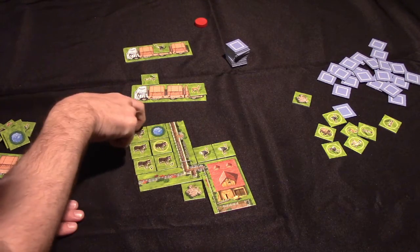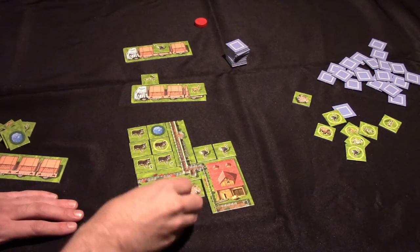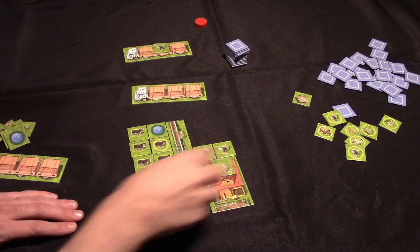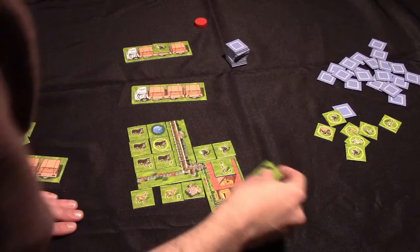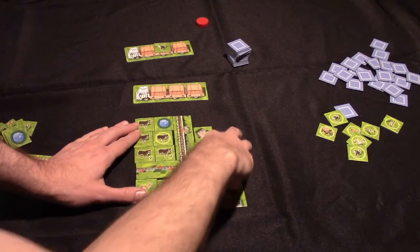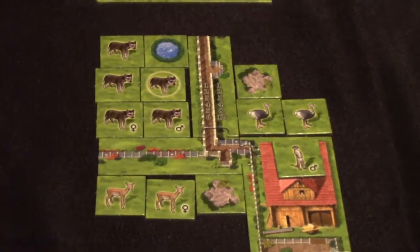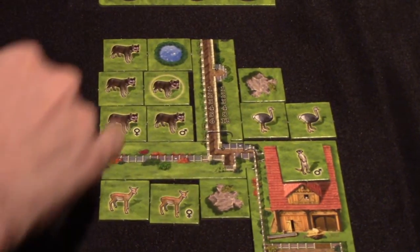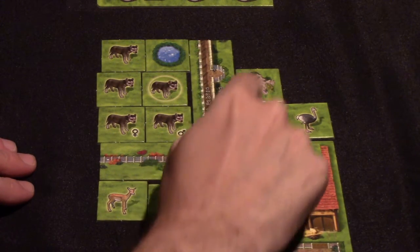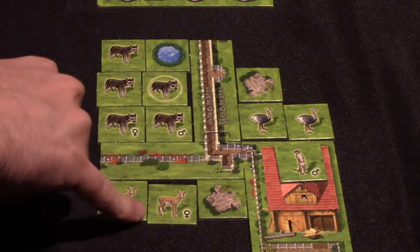Scoring works by looking at the number of animals in each section of your zoo. For example, if I had five animals in one section, that's worth eight points. Two animals in another section is two points, and two animals in a third section is another two points — so that would be twelve points total for the animals.